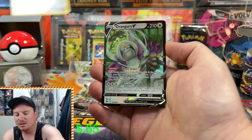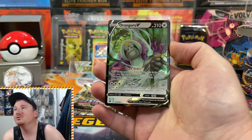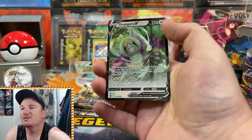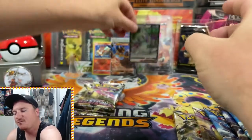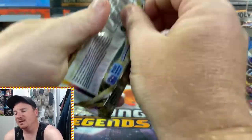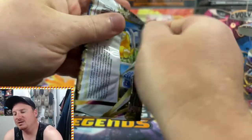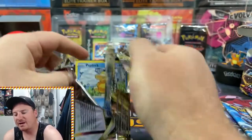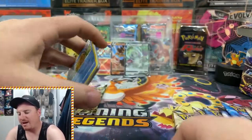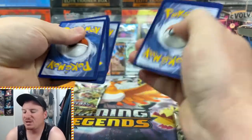And an Oranguru V for the rare — a nice V card coming out for us here today. We'll go ahead and toss that up on the Epic Pulls board and let's get into the Typhlosion pack art. So another Ultra Rare hit out of our Build and Battle Boxes.